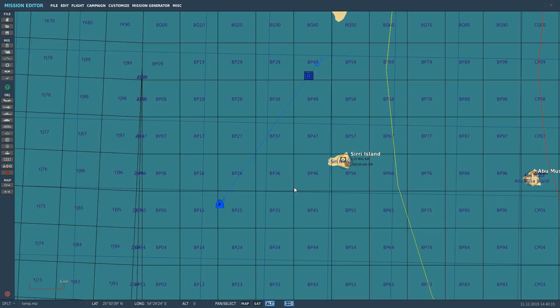Hello everyone, I hope you're all doing very well. Today we're in the JF-17 and we're looking at the amazing weapon that is the GB-6. It is an INS GPS guided glide bomb and it can be used in two methods: pre-planned or target of opportunity.